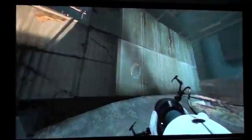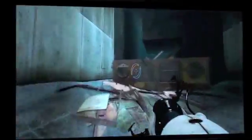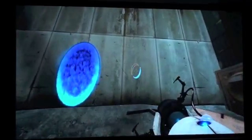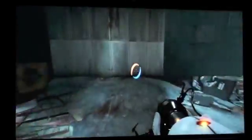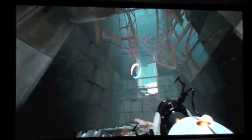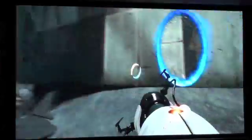You have to use the dual portal device. There should be a way back to the testing area up ahead. So now you shoot the R1 button to shoot the blue portal and the L1 button to shoot the orange portal. And we're going to need to get way up there, so I'm going to shoot the orange portal way up there.